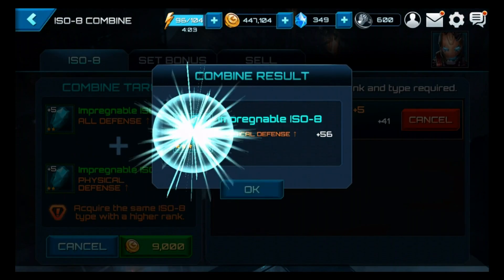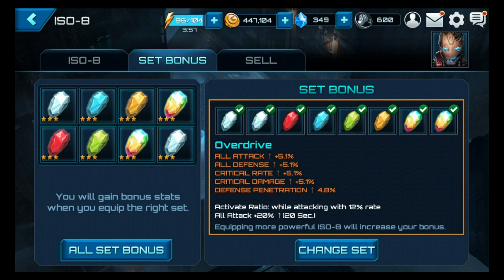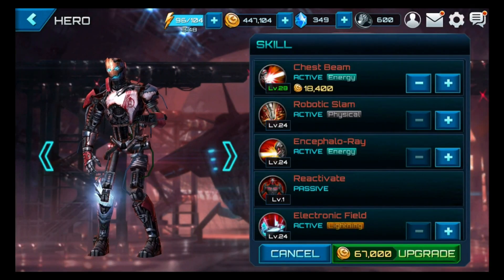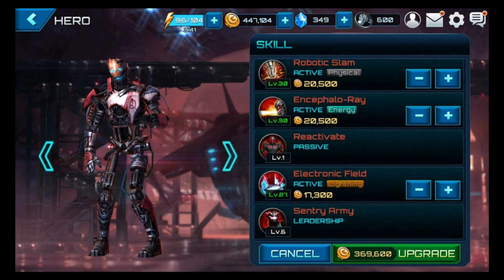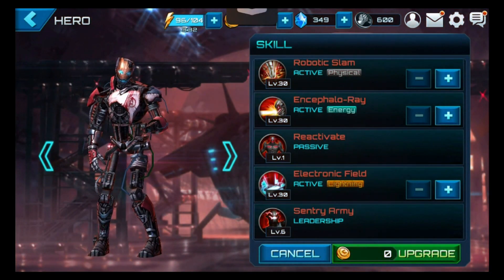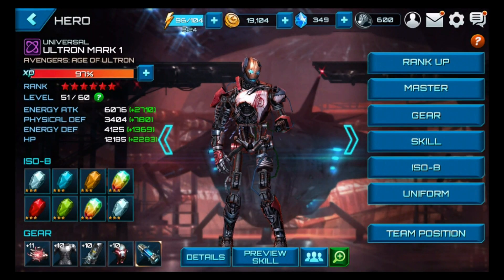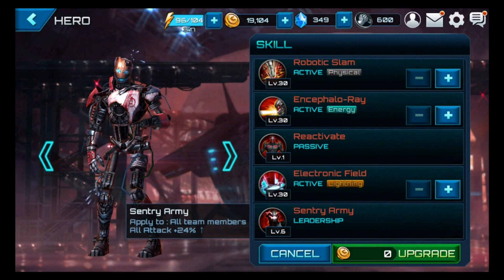We got them all up — they went up to 5.1. Getting them to three stars is pretty important. Let's take a look at his skills and take these all to 30, then go do a team-up mode. He's physical and energy with lightning, but what I love about him is his mastery ability — Leadership: Century Army — all team members get all attack 24, which is just outright awesome.